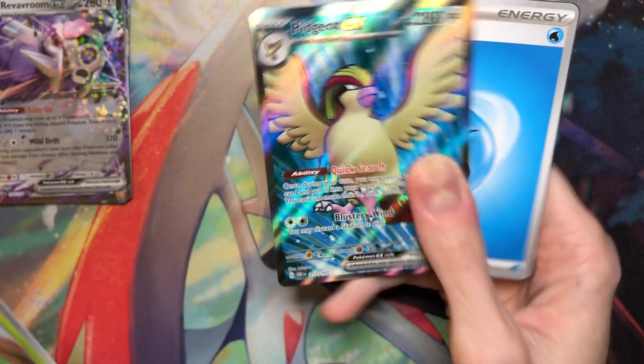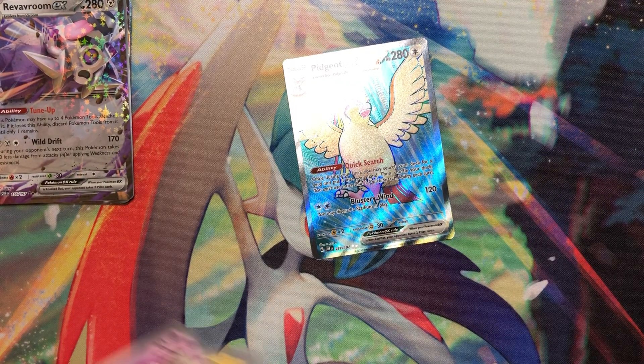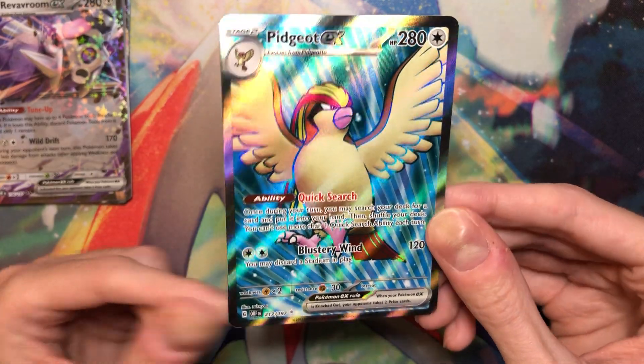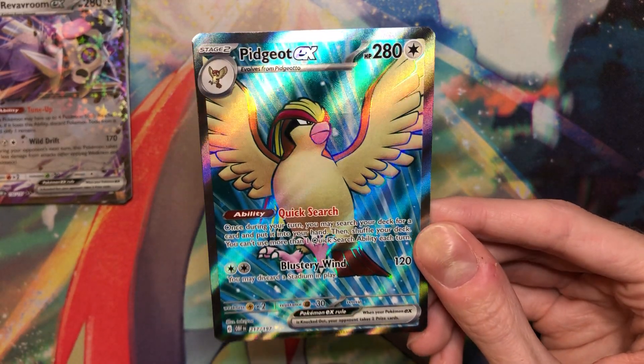Full Art — oh, Pidgeot. Okay. That's one I didn't really want, but it's fine. All the Full Arts are gonna be stupid cheap. But Pidgeot's like the most playable one besides Charizard, with the Quick Search — throwback to FireRed and LeafGreen — which is awesome.